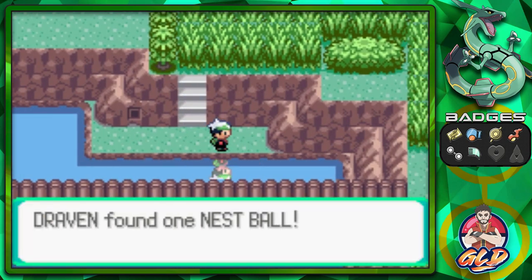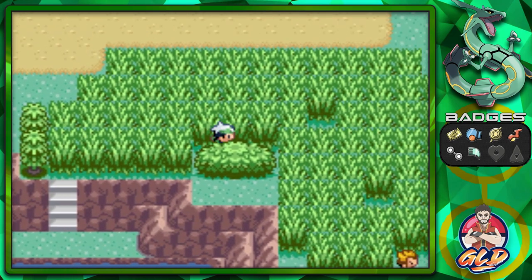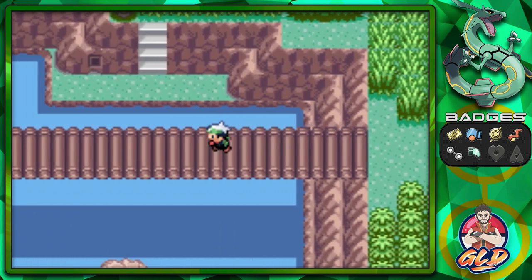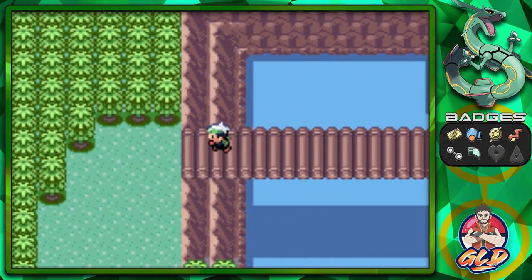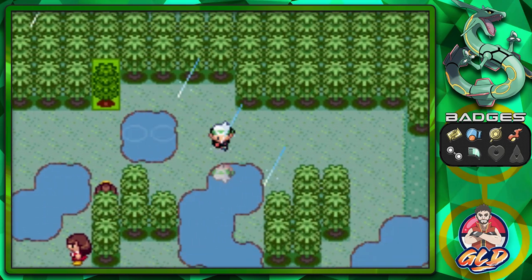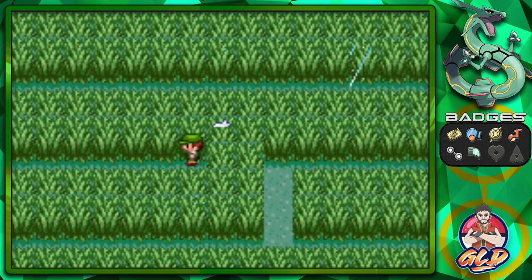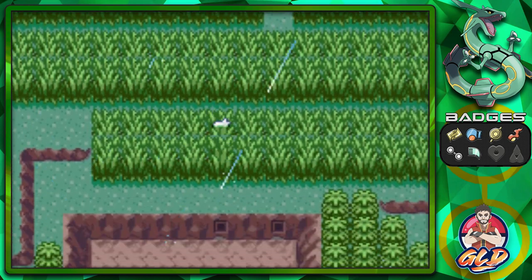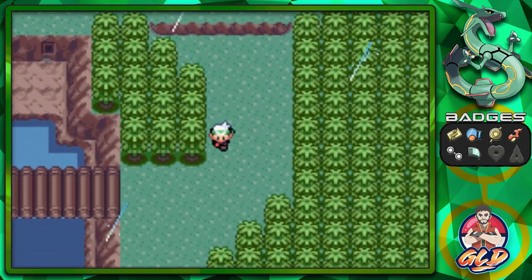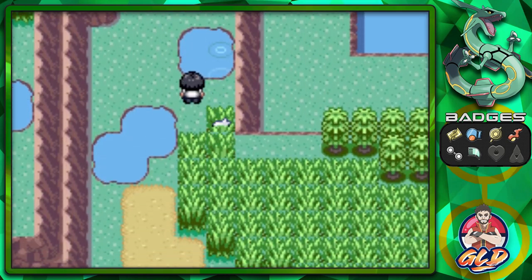We found ourselves a Nest Ball - having extra Pokeballs is always a plus. It's an easier trip for us just because we've already defeated every single one of these trainers going into the area near Lilycove. There's somebody waiting for us, and I'm going to go through the whole grassy area because I don't really care - I defeated everybody.